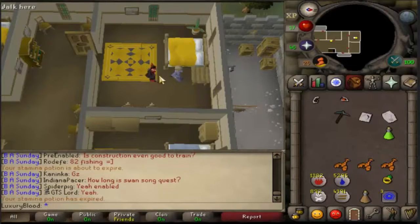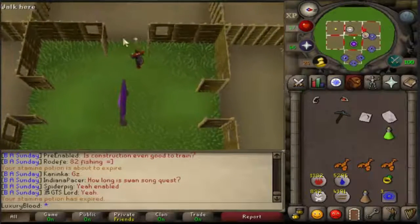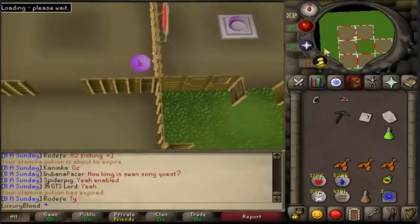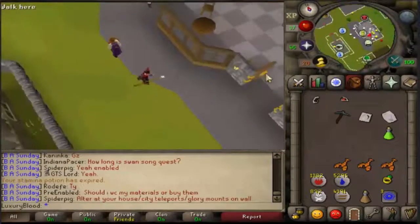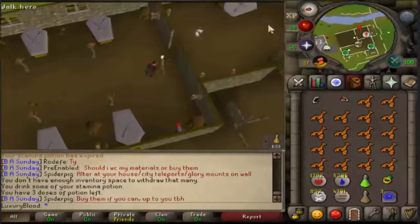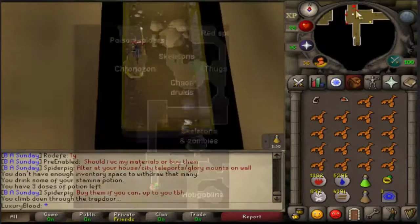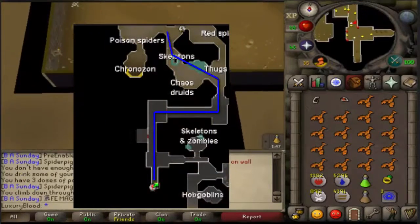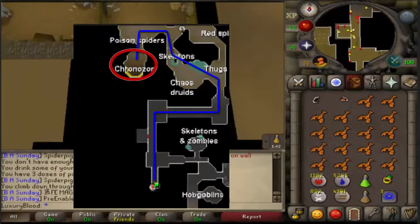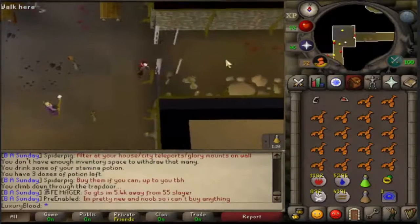Now for the demon fight. Teleport to Edgeville and take this opportunity to run into the bank for any food or potions you need. Walk down the trapdoor into the dungeon. This is the path to get to Chronozon — it's not really hard. But note that you will be going into the wilderness, so be wary of PKers after people doing the quest or making air orbs.